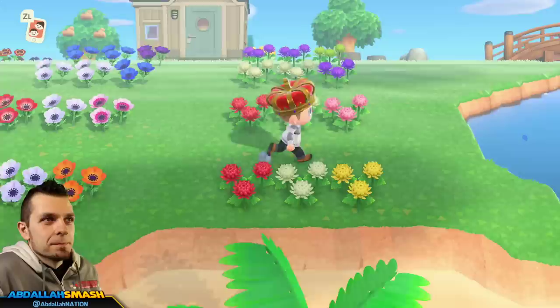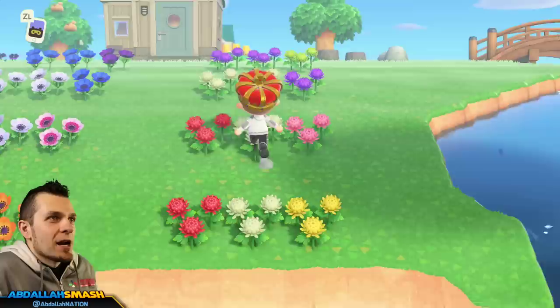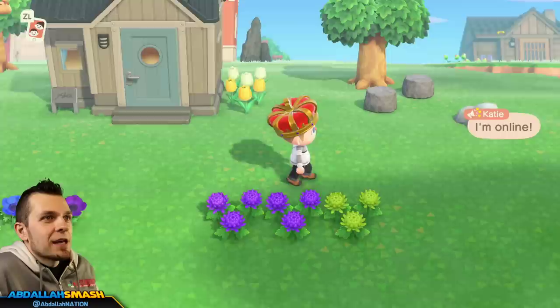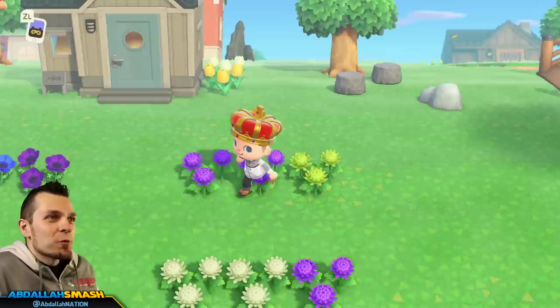Last but not least, we have the mums — the only green hybrid in the game. It's going to be red, white, and yellow as the basic colors. Red plus white equals a pretty pink. White plus white equals purple. And you slap two purples together and you can get the elusive green mums — pretty cool.